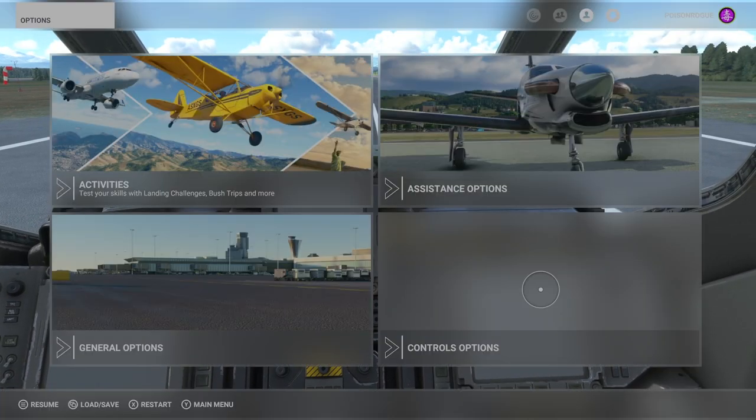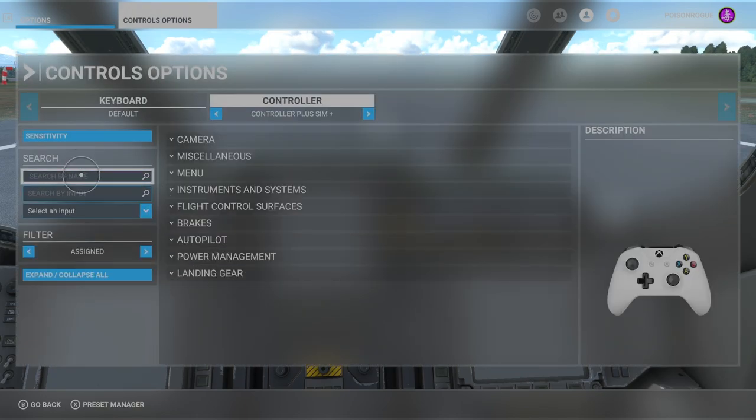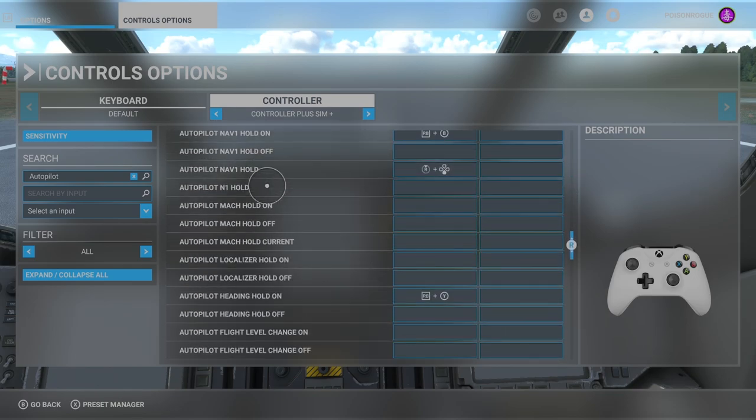You're going to want to come to your pause menu and go to controls options. Once you're in controls options, you just need to search for autopilot, and then you're going to want to come down and what you're looking for is 'Autopilot NAV 1 Hold'. This is the option we're going to use to get this thing following our flight plan, which I've already set up in the world map. You don't want to hit the autopilot button on the systems — you just want to hit this hotkey, otherwise it's not going to work. That's the only way to get this thing working at the moment.